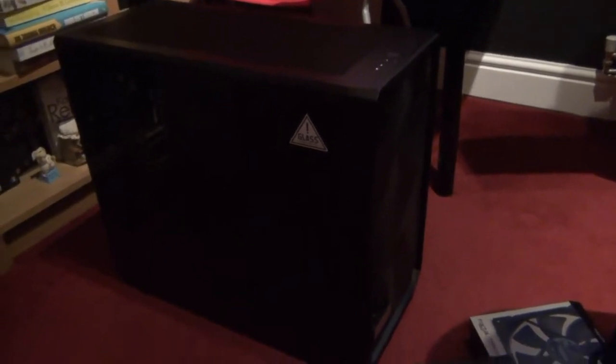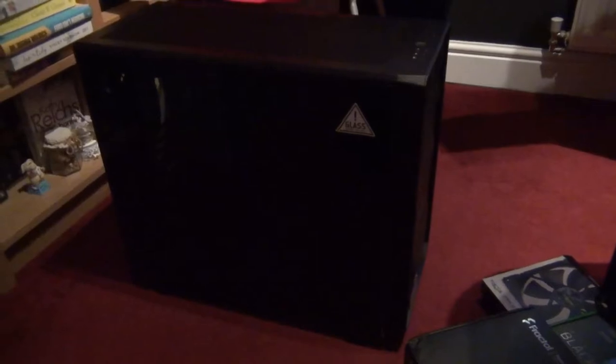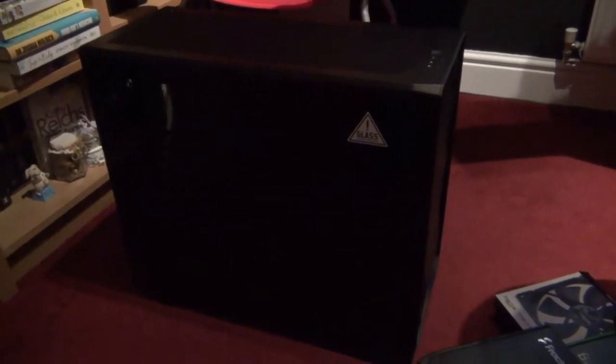First things first, the case — this is the Fractal Design Meshify 2. There's a dark tempered glass side panel on it. I wanted to build something cool where you can see the lights and fancy stuff inside, but the dark tempered glass gives a subtle effect. There's a nice big mesh panel on the front, mesh on the top, mesh on the bottom — hence the name Meshify. What drew me to it was really the airflow, keeping things cool when running high-spec hardware.